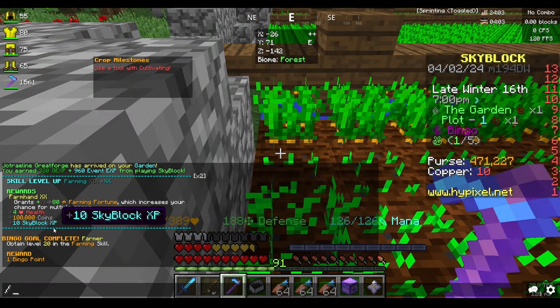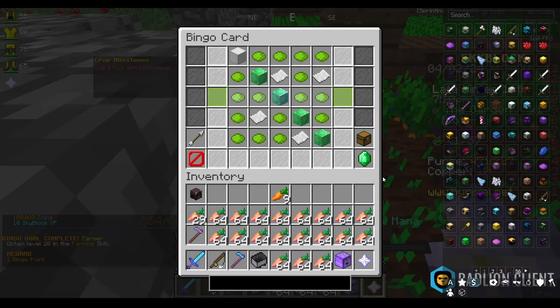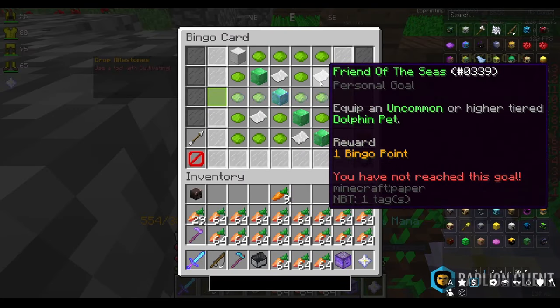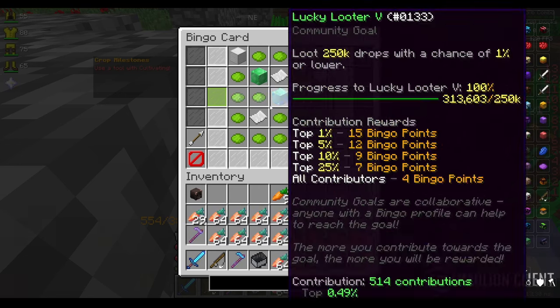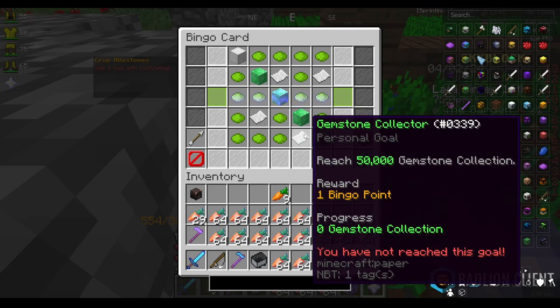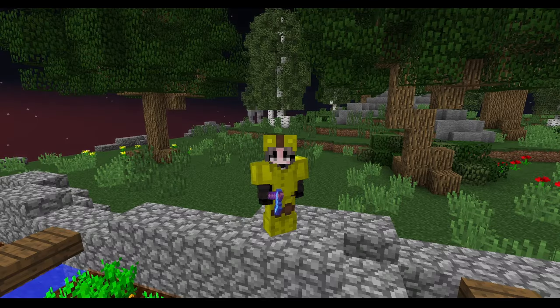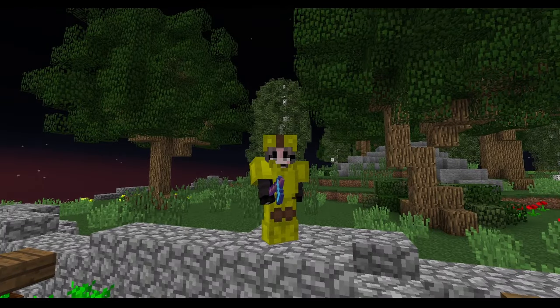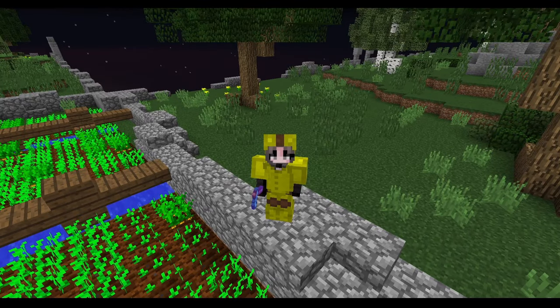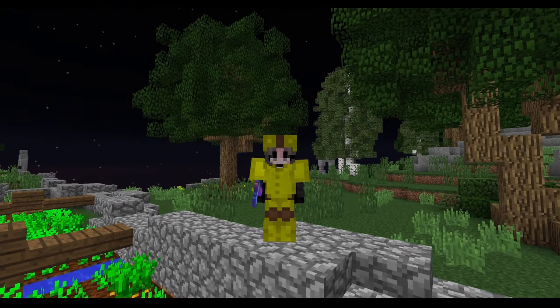The farming goal is done. Looking at the bingo card, we only have four more goals to do: the rotten flesh collection goal, fish and get the dolphin pet, craft the aspect of the end, and reach 50,000 gemstone collection. We're going to do all four of those tomorrow, so look forward to that video. This is the end of the video — if you enjoyed the guide, like and subscribe, see you in the next one.